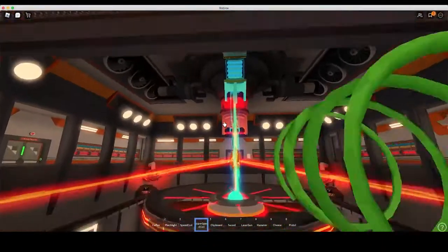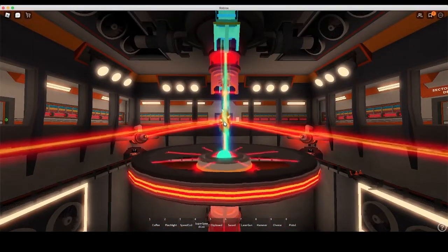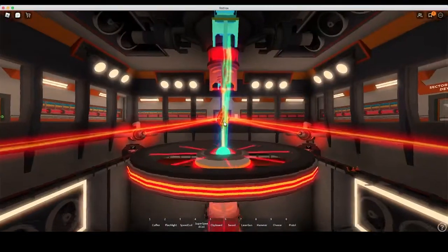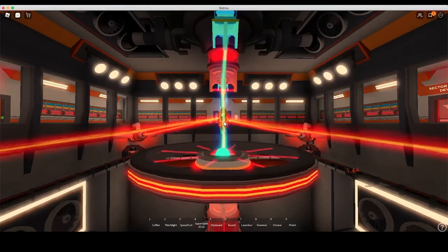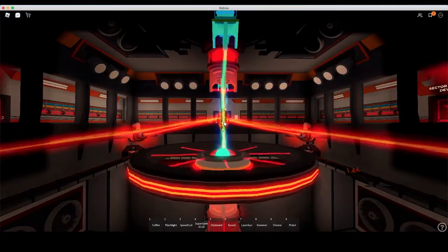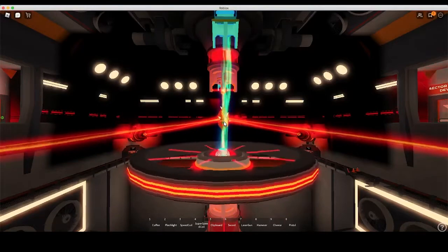Boom! Attention all personnel. The reactor core has reached 100 Kelvin. Insufficient power output to operate facility operations. Please prepare for an autonomous automatic reactor core shutdown sequence and evacuate the core chamber immediately. Disconnecting reactor core from the power grid. Success. Diverting panel from thermal jet groups. Success.